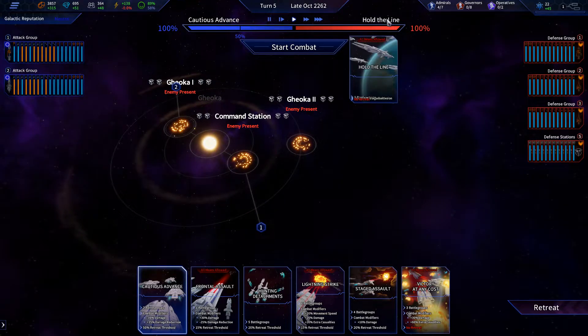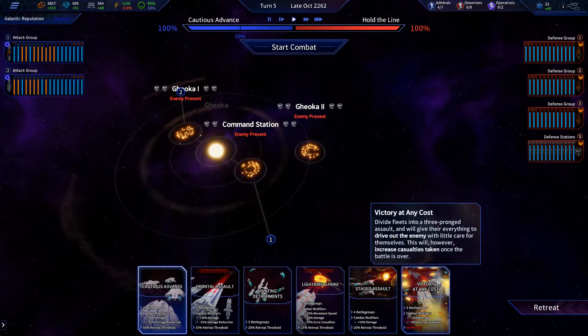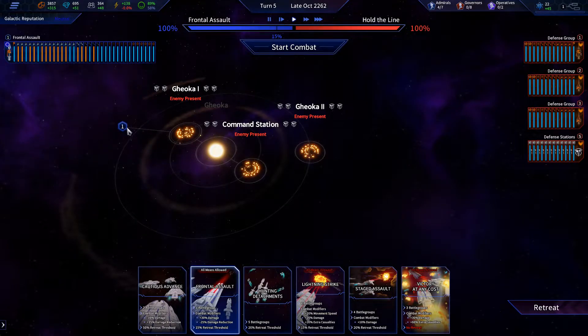They're gonna hold the line so they're not retreating. Should we do victory at all costs, one on each, or should we do a full frontal assault and just go for the command station first?